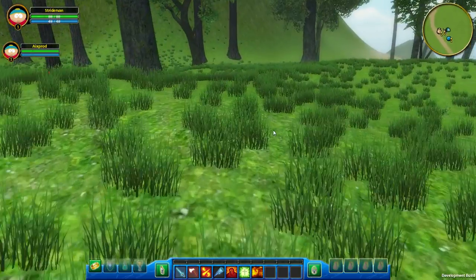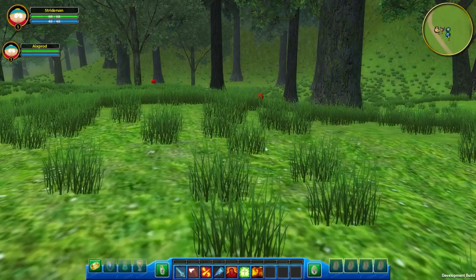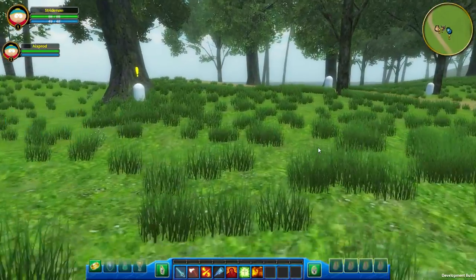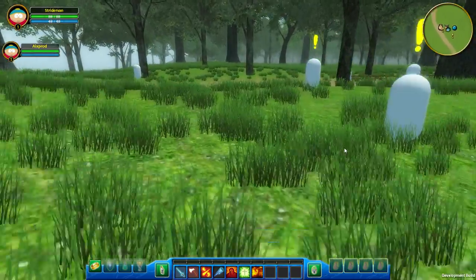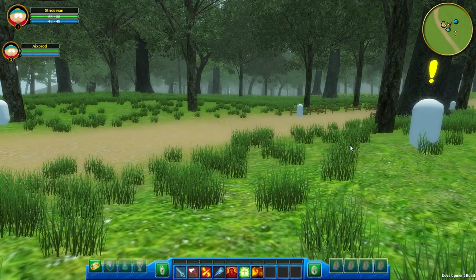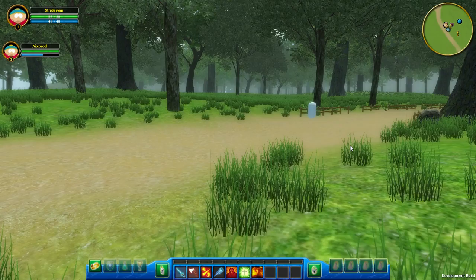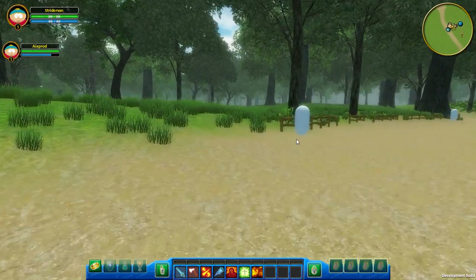Anyways, he just killed an enemy and it just disappeared. And I added a really cool effect — the fading effect. Whenever an enemy is farther away from you, he will fade away from your view.